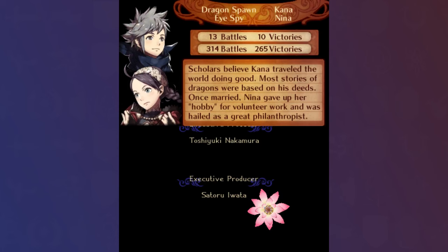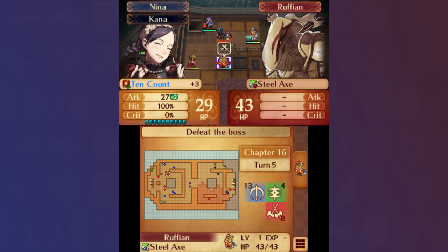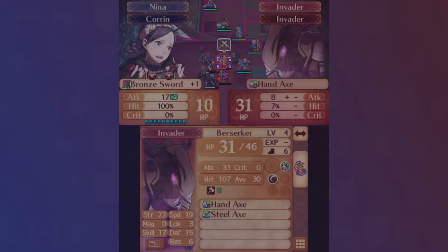Her final battle victory count pales in comparison to when I'd used Vantage Sorcerer Odin, but all in all, she was incredibly useful in achieving my goals of minimizing turns while also accomplishing completionist goals, like training a full team and getting all side objectives. I'm honestly pretty satisfied with the class pathing that I took her through, letting her have strong contributions right away from Chapter 16, and only having a handful of turns where she had to get kills in Master of Arms.